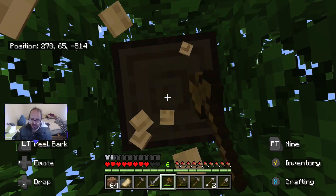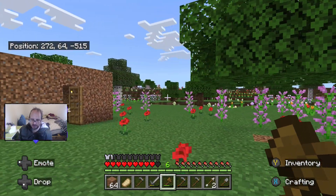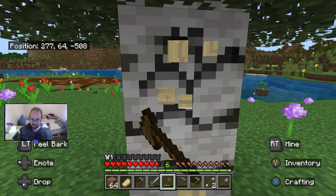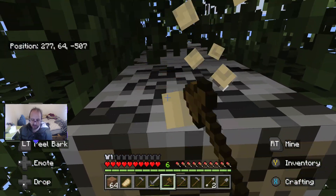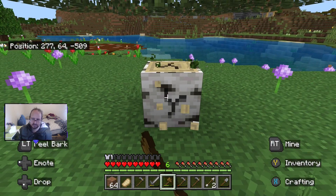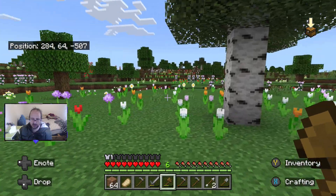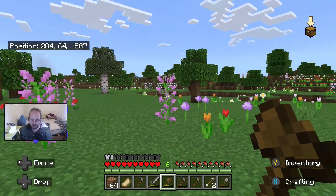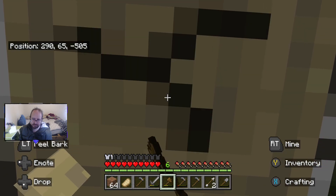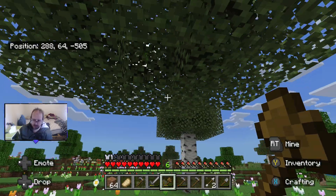First things first — tree's got to go. I'm not going to give you an opportunity to hide any more skeletons, creepers, or zombies. I don't like trees near the house, guys — they can hide near it and attack you if you try to get out. Now that it's gone, I'm going to get rid of that one and the birch one over there. We'll get back to our farming and continue working on that. Hopefully we can find some wheat just to get started.